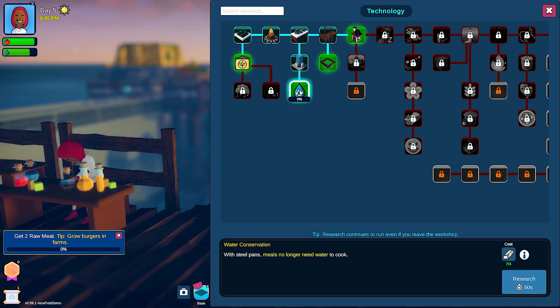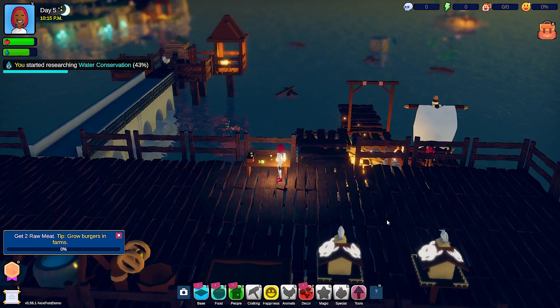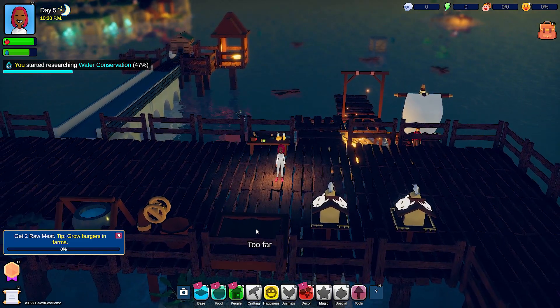With steel pans, meals no longer need water to cook — that's worth it. But now how do I grow a burger in the farm?